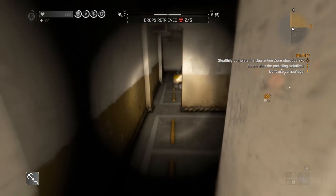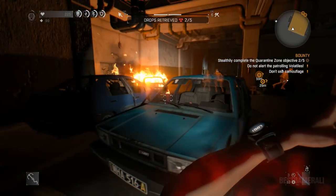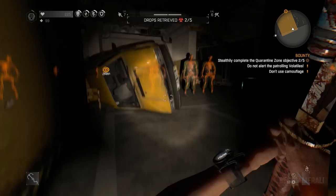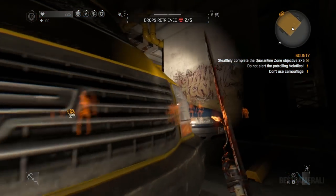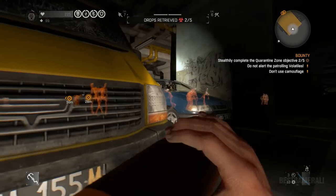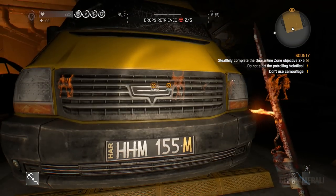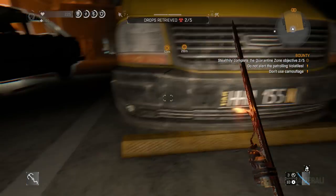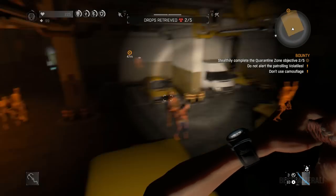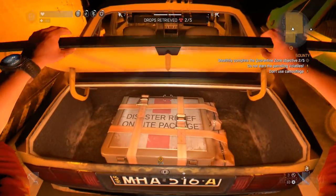When you're not engaging, remember the locations. As soon as you're in the quarantine zone, go down — there will be two locations, left and right. On the extreme left there is a disaster relief package inside a van, and on the extreme right there is another one inside a van. Both vans have alarms, so opening them from the back will make noise, attracting volatiles. Open them quickly, grab the packages, and move away from that location fast.